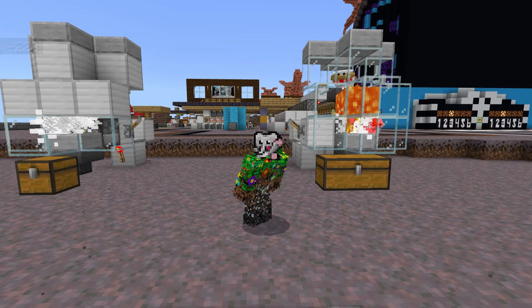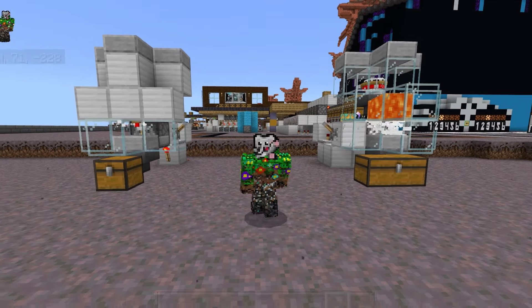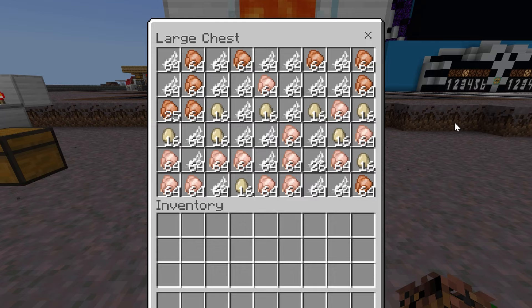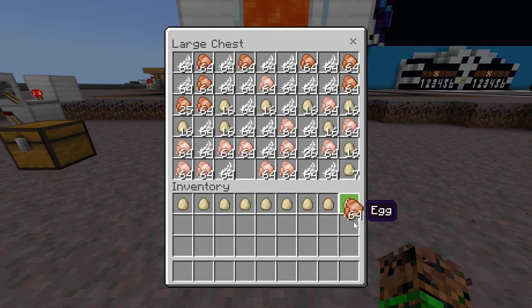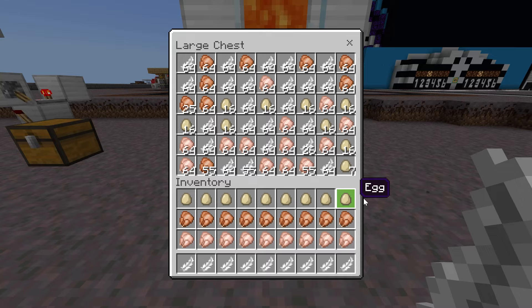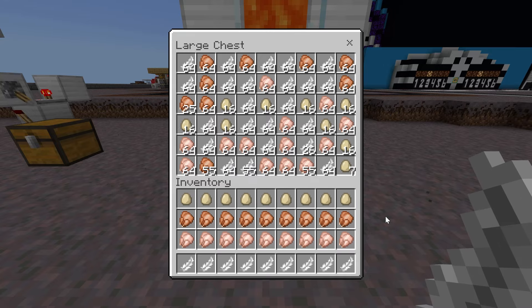But for this episode, we're going to look at two different styles of chicken farm so that you can decide which one fits your needs the best — if you want it to automatically cook your chicken, or if you want eggs, or if you want a lossless version that gives you the raw chicken instead. All of that will be totally up to you.